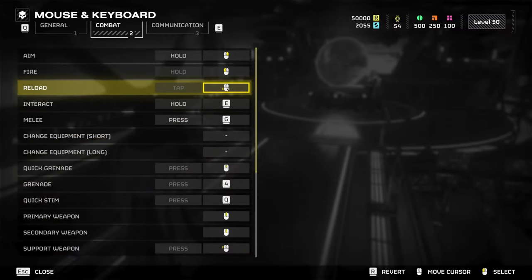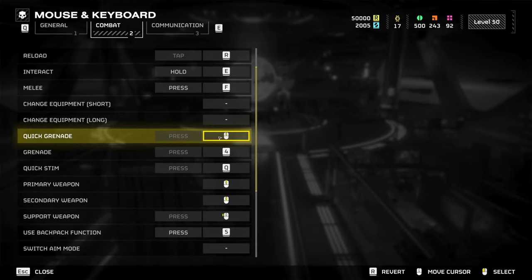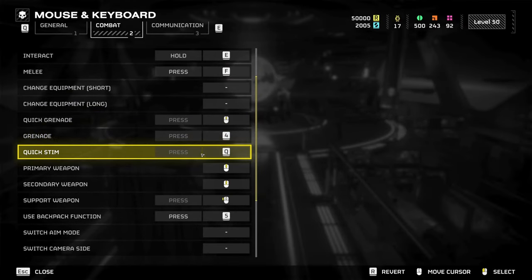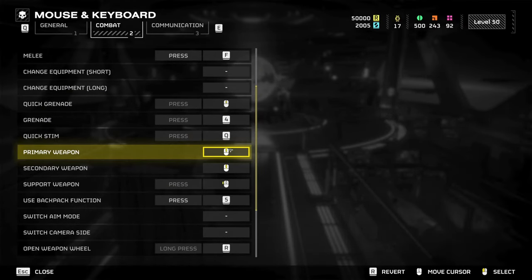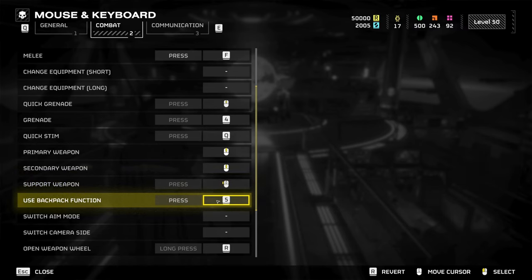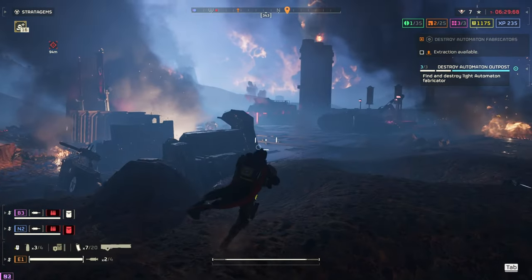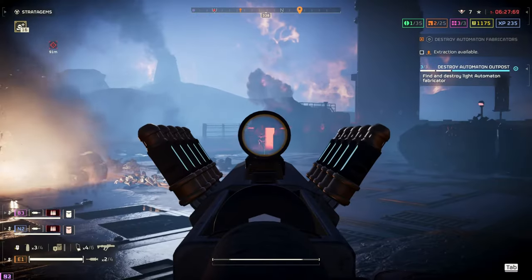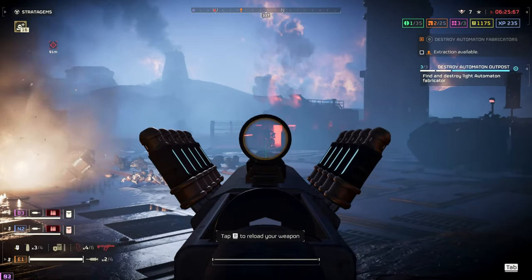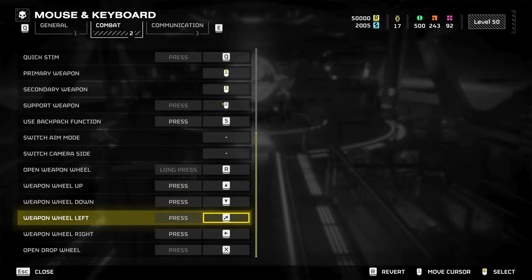Over in the combat settings, set reload to one of your furthest mouse thumb buttons and quick grenade to the mouse wheel button. Quick stim set to Q. Primary weapon set to mouse wheel up. Secondary weapon set to mouse wheel down. And support weapon set to your nearest side mouse thumb button. Weapon switching, reloading and jumping in and out of first person view is now effortless — get used to this and you will dominate. Set weapon wheel up, down, left and right to the arrow keys on your keyboard.